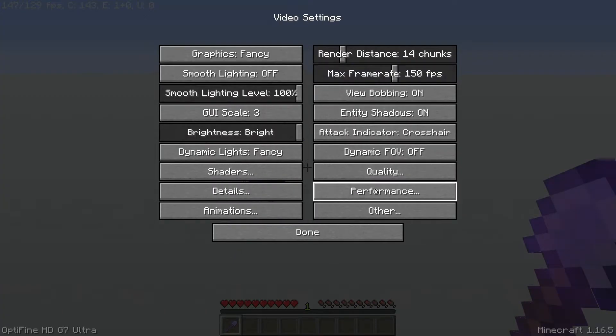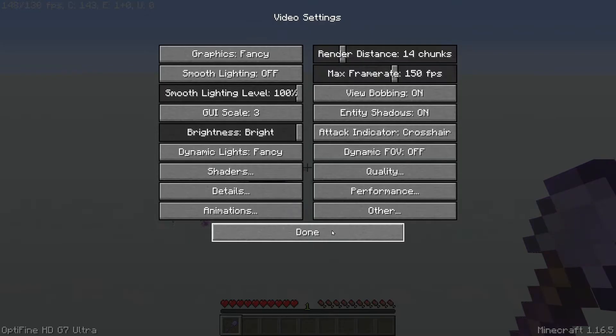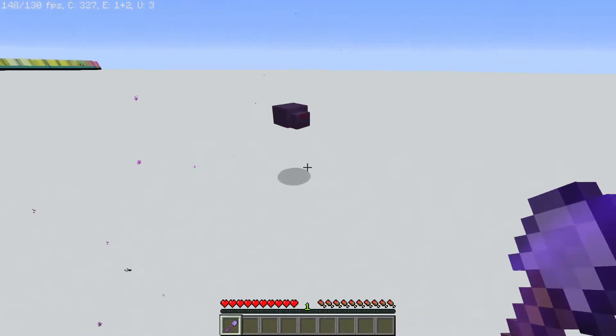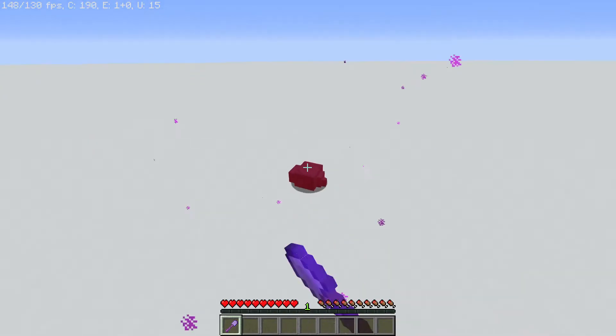The easy fix that I found just recently: go to Options > Video Settings > Performance, and then change your Lazy Chunk Loading to Off. Now you should have very smooth, no more stuttering when you move your entities around and hit other entities.